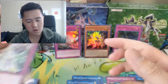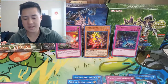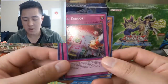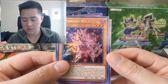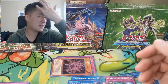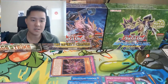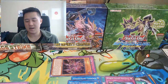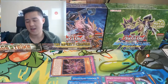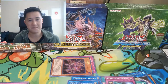Overall pretty good ratios — two ultra rares, happy with that, but no secret rare and no crazy pulls. To quickly wrap up the highlights: Network Trap Hole, Red Reboot, and Altergeist Multifaker. Pretty good opening overall. Maybe we'll continue doing these in the future. If you enjoyed this opening, hit that like button — it helps support the channel. If you're new, hit subscribe for future content. I'm Wanted Turtle, catch you guys next time, peace.